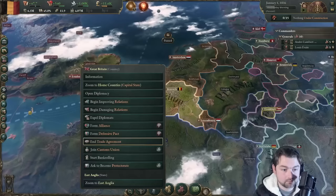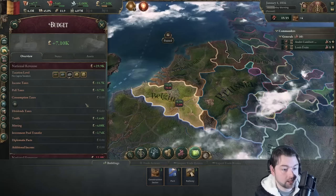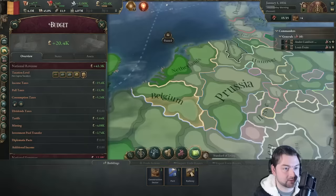First off, we're going to join the customs union immediately. We go to buildings construction — Flanders is our capital, so we'll put five construction sectors, going real heavy. Even if we go into debt, we want to get construction started now. Budget: we're going to escalate our budget and put on consumption tax. We only have 340 authority left and we already have one thing in services taking up most of our time.